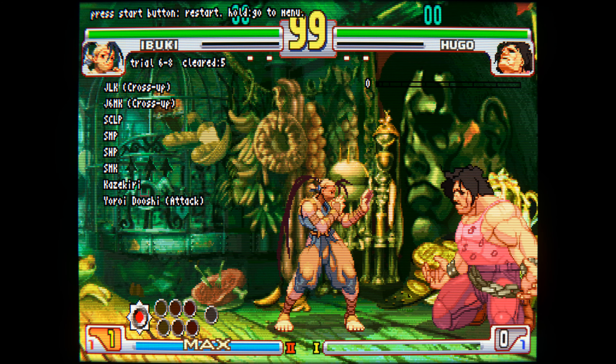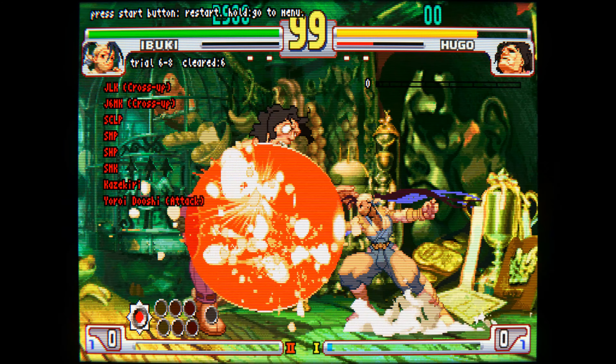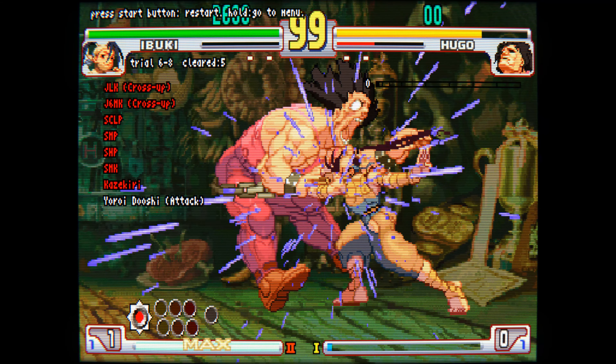You need to hit the jump-in late in order to be able to do the target combo. Aim for Hugo's shoulder and hold to the left to get the jump medium kick out. After that you have to link the ground target combo to stand medium kick. You can do it without the jump-in if you need to learn the timing.